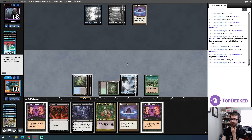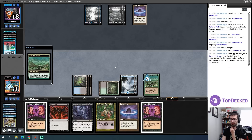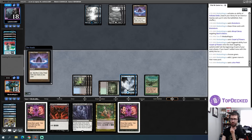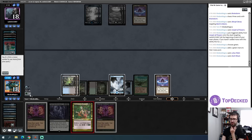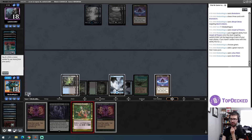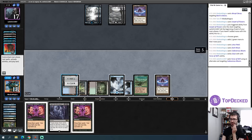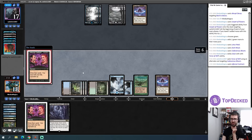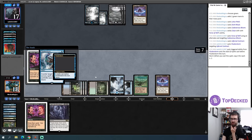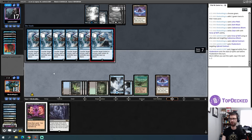It works. I move to my second main phase, make green with Carpet, play a Lotus Petal, play a Dark Ritual — I'm trying to use Cadaverous Bloom as the bait spell here. It gets countered by a Daze, pitching a Daze. Now I'll go black-black-black, cast an Infernal Contract targeting myself, hope I don't get hull-breached. There's a Flusterstorm — we're not going to pay for that and we'll just call it a turn.